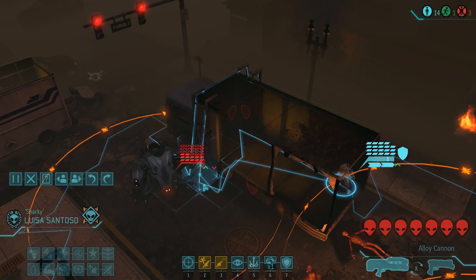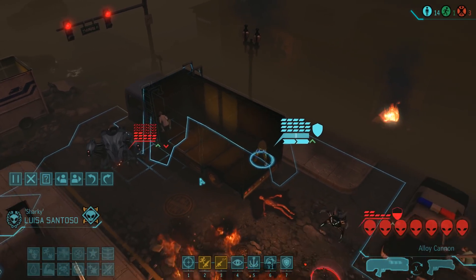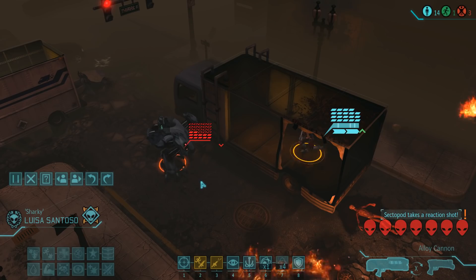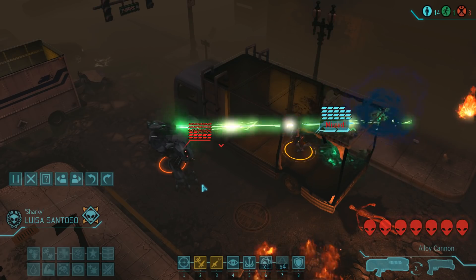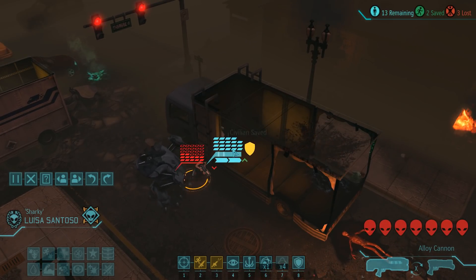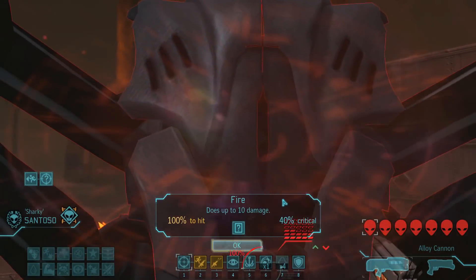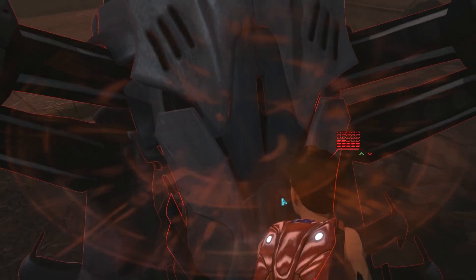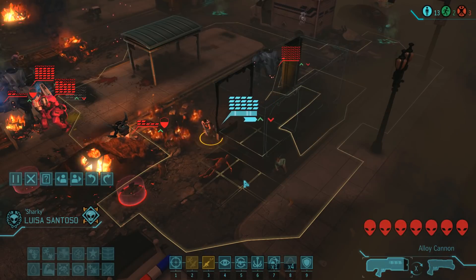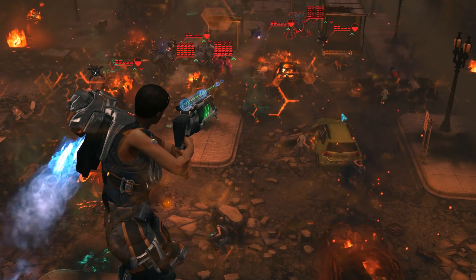Once more we have to expose a soldier to reaction fire, as we need Sharky Sentoso's damage output to take care of the enemy. She actually gets lucky and dodges the reaction shot, saves a civilian in the process, and can now take a free shot — and that is a critical, which is absolutely perfect. That means we can move her back out of the fray, save another civilian, and let Palladium Talpas take care of the kill.